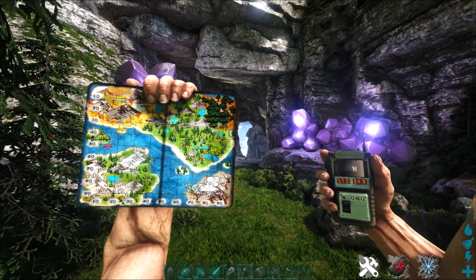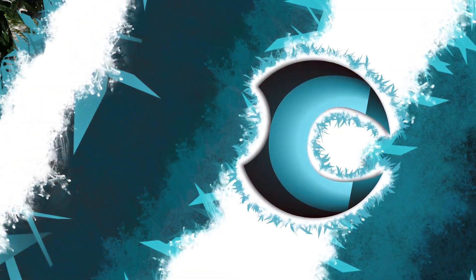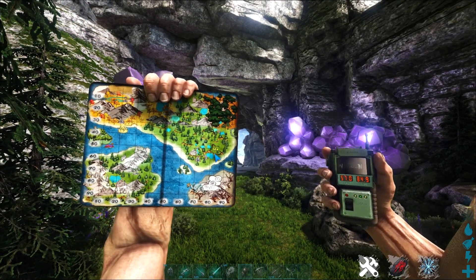In this video I'm going to show you how to find the Megapithecus boss terminal in Ark Fjordur. This will be located in the Aberration cave that is on the main world, the Vanaheim.